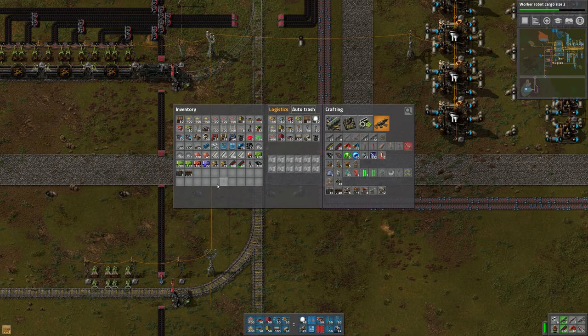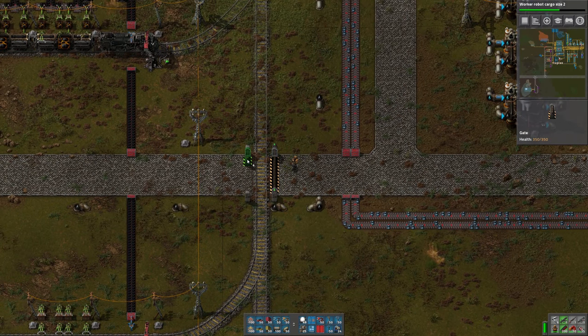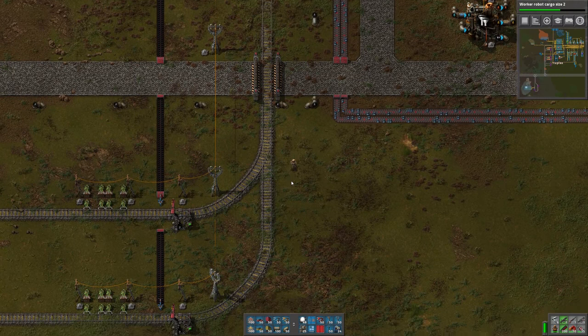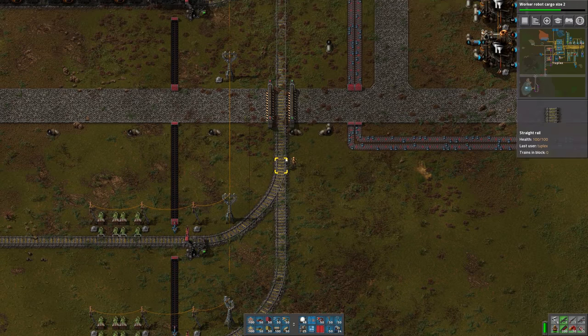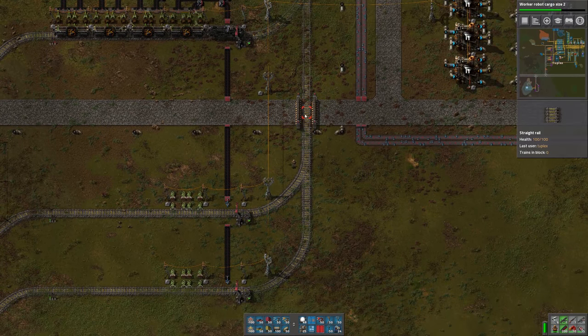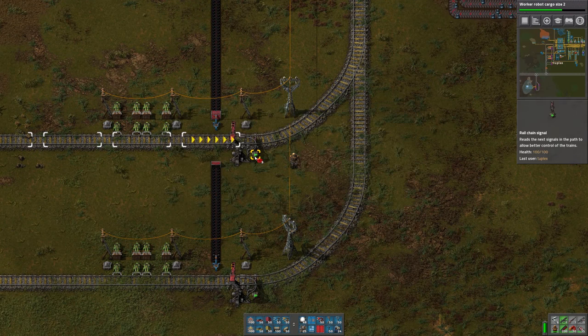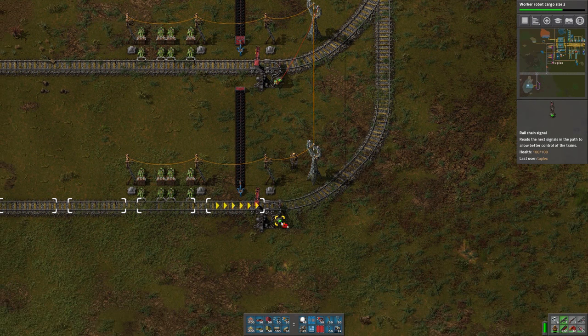I think I need eight sections of gate. Yeah, that looks correct. How do we want to signal this? We basically need to watch for trains coming up here.